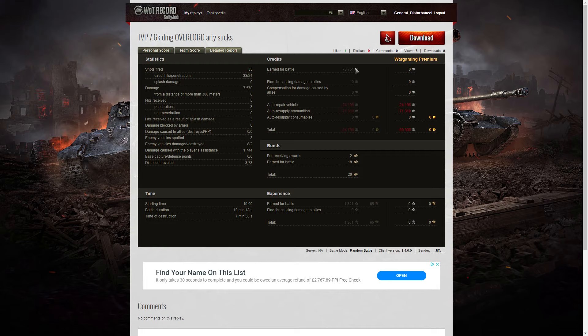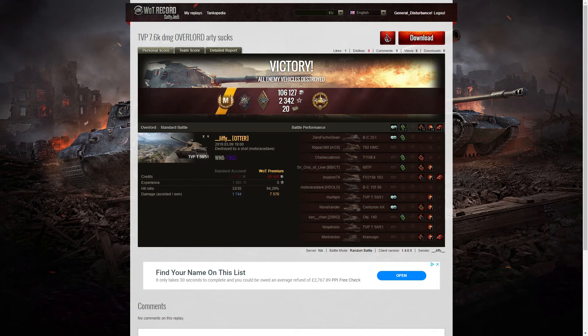There's a fault with the replay manager - it's showing 70,751 credits earned, and after repair, ammunition, and resupply, he actually made a small loss. That's because he used a fair bit of heat ammo during the game, so he ended up with a deficit of 24,755 credits. He received 2 bonds for the actual awards - that's for the High Caliber at tier 10 - and 18 for the battle, so he took away 20. He got 1,301 XP with no multiplier, so that's all he took away.